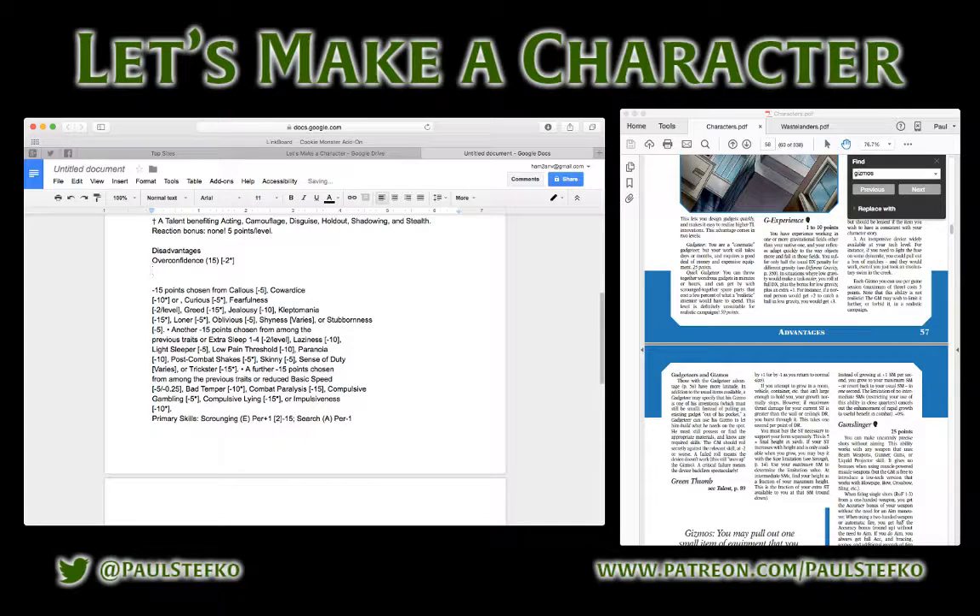I'm going to give him Greed. That also requires a self-control number — I'll give it a 9, which makes a point value of 22. I'm already over into my next section, since it was minus 15 from the first list. I'm at 24 total, so I've spent the 15 from the first list and I'm already 9 points into the second list, leaving 6 points there.